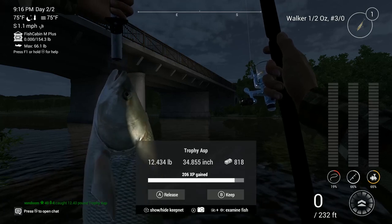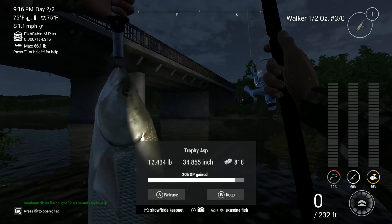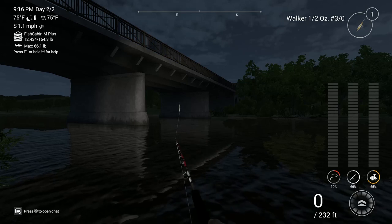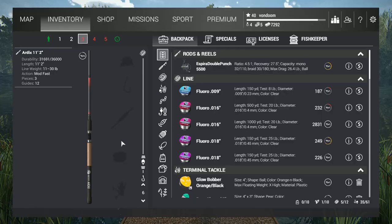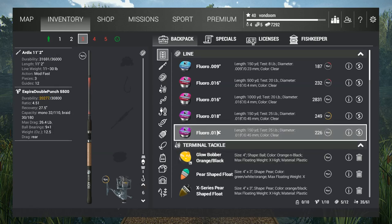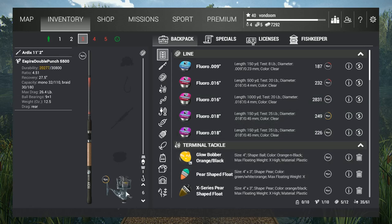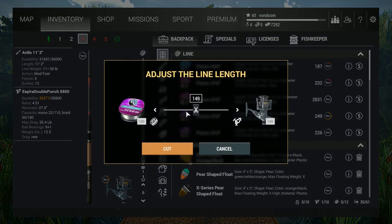So now that we know how to do this, we're going for an extra bonus fourth step. We're going to show you how to catch them on float tackle, so that while you're here with a rod pod, you can just catch them one right after the other. I'm switching over to my Ardix 11-2 and putting basically the same equipment on there, though I'll go ahead and equip it with just a little bit more powerful line.